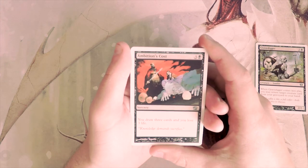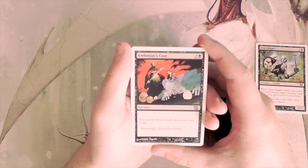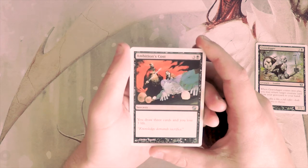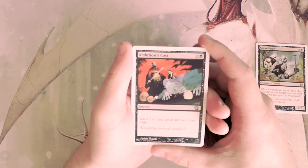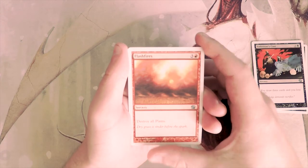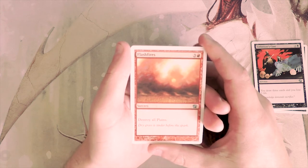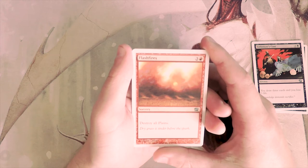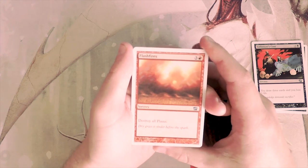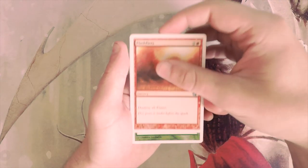Our first uncommon is Ambition's Cost — three and a black sorcery where you draw three cards and lose three life. This card is actually really powerful. Drawing three cards for one is great; yes you lose a few life but it's really not the end of the world. I would actually consider that. Flash Fires is three and a red sorcery that destroys all plains — a sideboard card you would want in a red deck against white, but I do not like first picking hate cards. It's just way too specific.